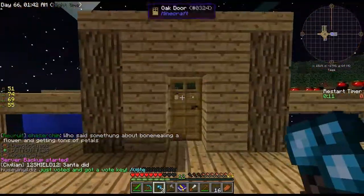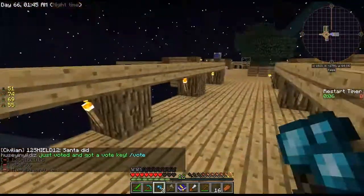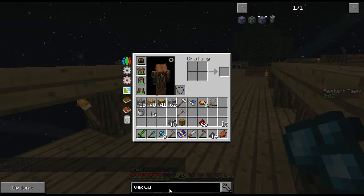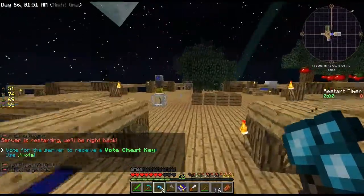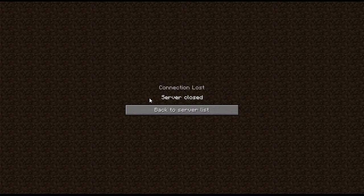I'm gonna keep that on. Maybe we can test it on a couple mobs. I don't think I'm going to be able to make the vacuum hopper today because we need an ender pearl for that, and I've been asking around for an ender pearl and no one has one — or at least they don't want to give it to me.